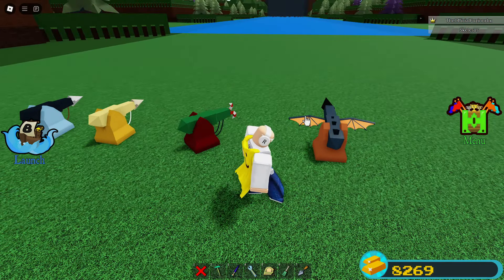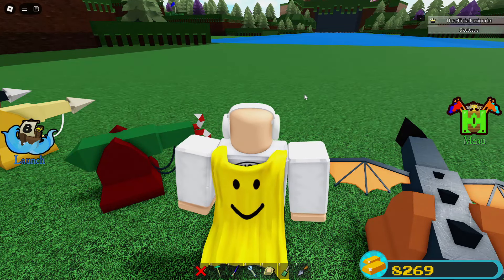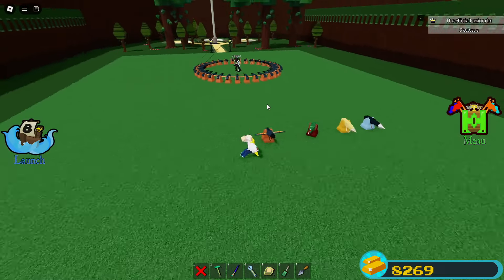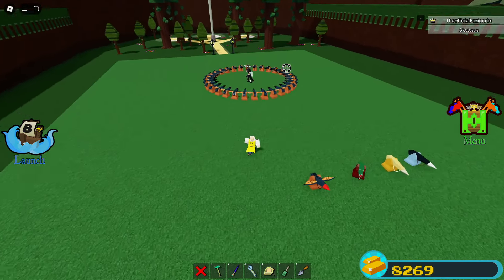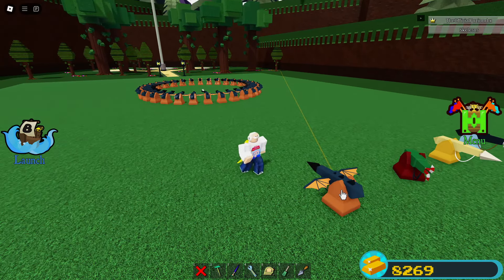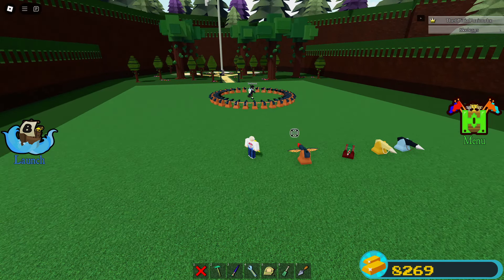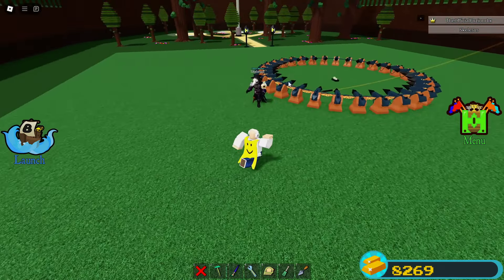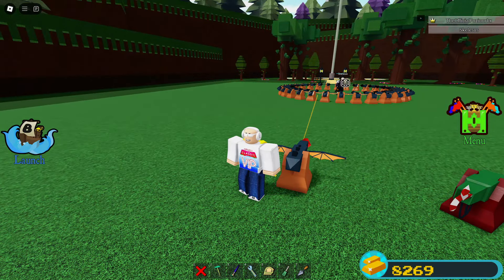Now we have the dragon harpoon. Off the design, I honestly think it looks the best out of all the others — it has these cool wings on it. What makes this harpoon stand out is its tracking ability. Watch this — I'll use skeleton as an example. You can see it's actually tracking him, curving toward him. It tracks players and locks onto players, and that's what makes it unique.